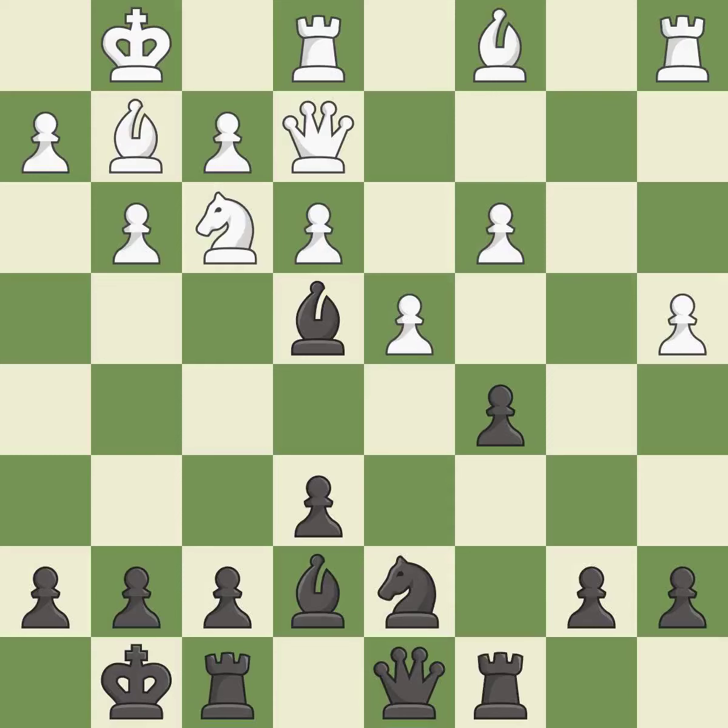This develops a rook off its starting square, getting it into the action — it is best. The rooks can see each other now, allowing them to provide mutual defense. This is an equal trade. This reveals an attack on a bishop — it is best.